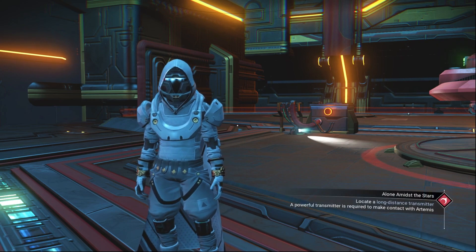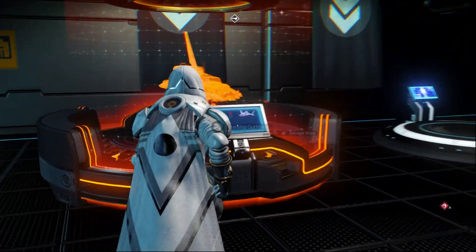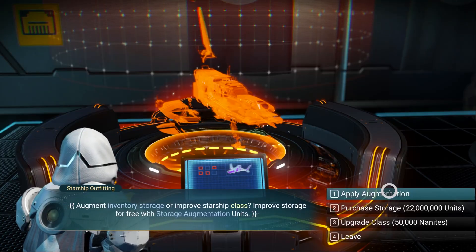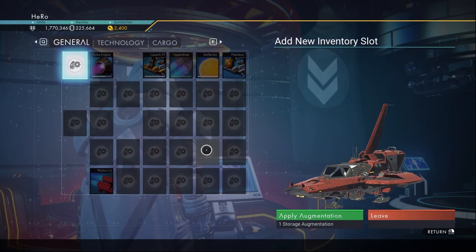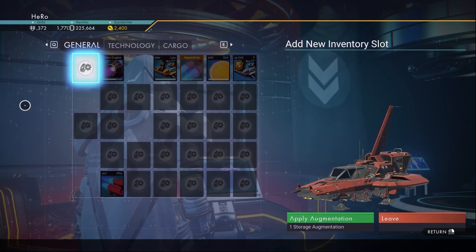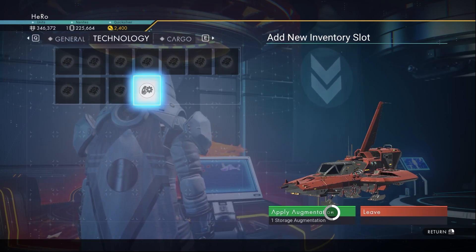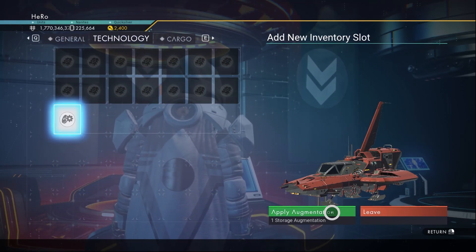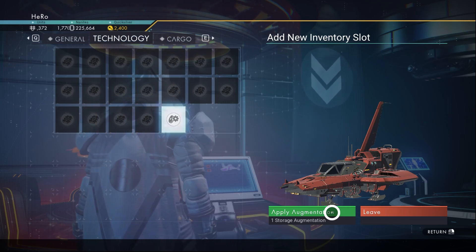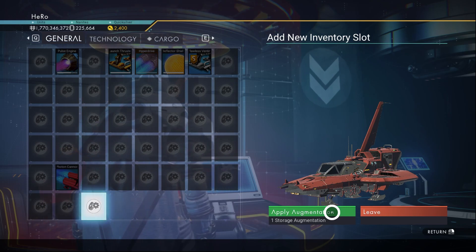After you get a fighter or any S-class ship, you need to go to the space station. The next thing you need to do is max the starship slots — both the general slots and the technology — for the ship you want to upgrade to max damage. If you want to max your slots for free, there is a video on screen you can watch; it lets you max the slots in just 2 minutes.